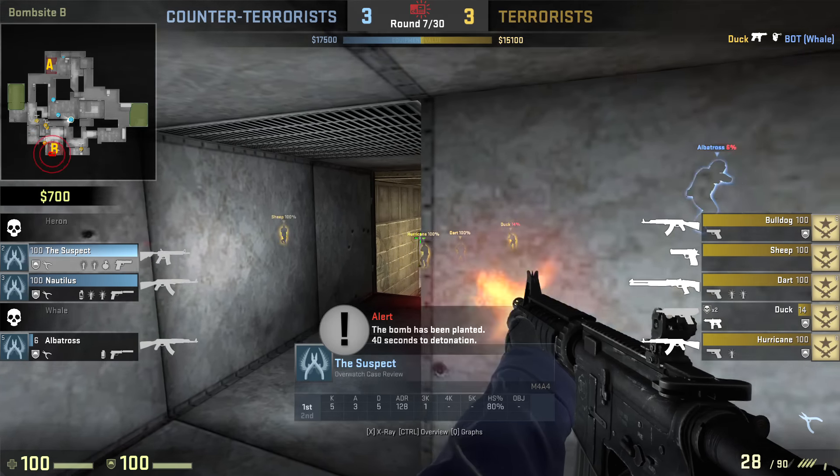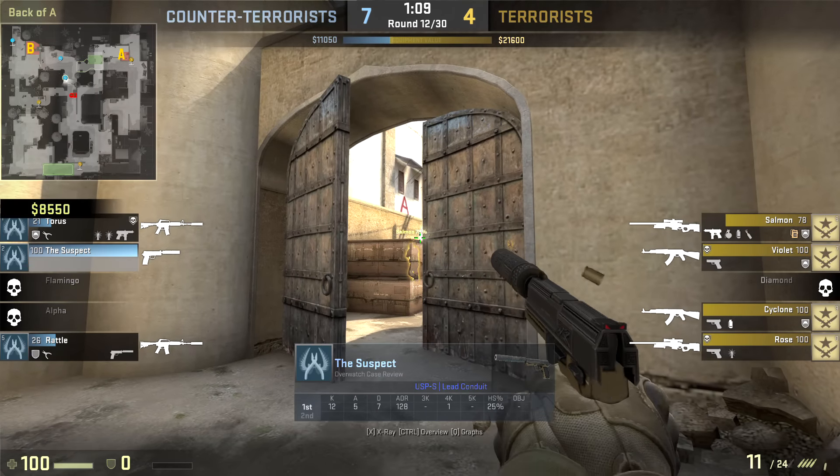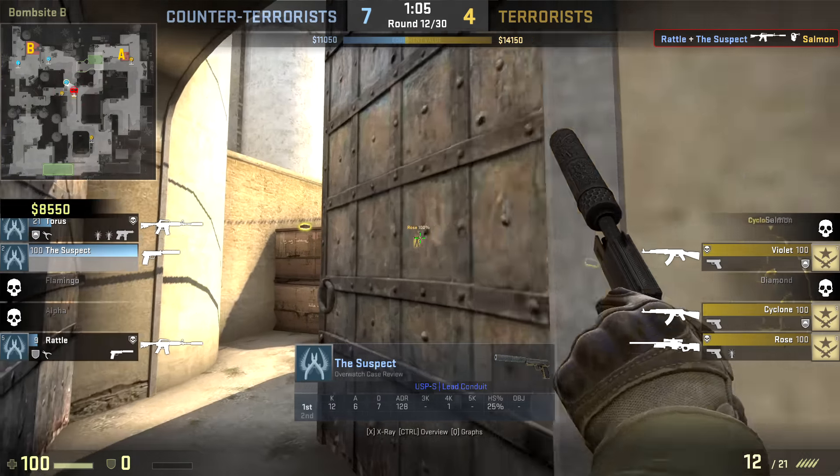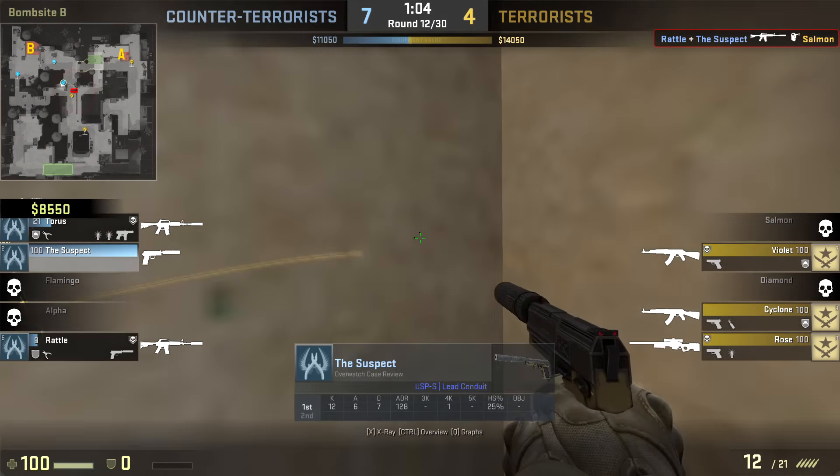I'm trying to figure out exactly where the suspect is playing — is he mid, is he A, is he B? Because last round the enemies went B and he went B. Now the enemies are going A and he's on A. So we're going to keep an eye on that. I'm not seeing any sort of fishiness with the shots — possible pre-aim there. We've got 12 kills and a 25% headshot rate.